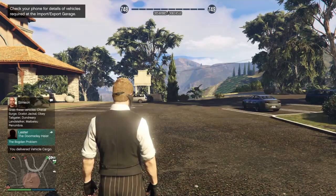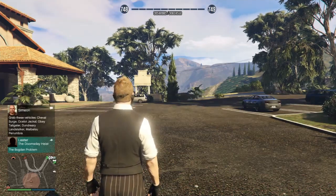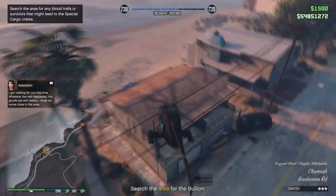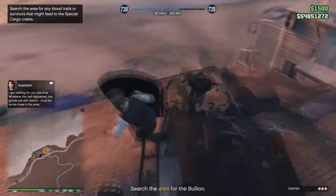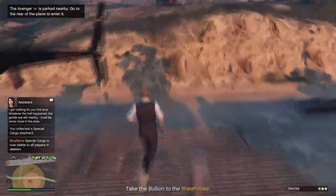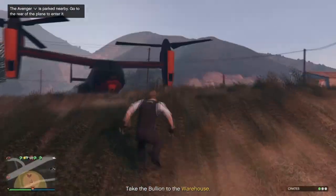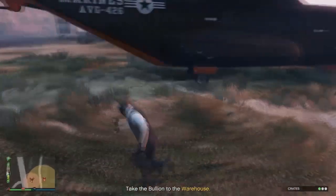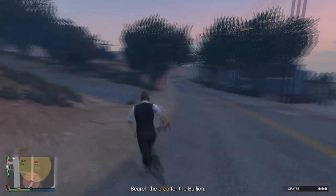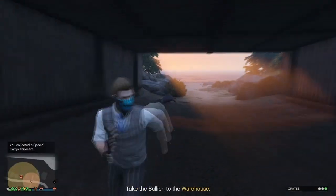It is essential to buy a Buzzard from Warstock Cash and Carry, because once you've purchased it you are allowed to spawn the Buzzard for free wherever you are on the map near a road through the SecuroServ in the interaction menu, instead of having to pay the fee to spawn it. You'd be surprised how handy the Buzzard comes in for completing collections for the cargo warehouses, because it's a complete nightmare trying to complete them without one - especially when the dreaded collections have free crates split up and not in a vehicle, meaning multiple runs back to the warehouse.